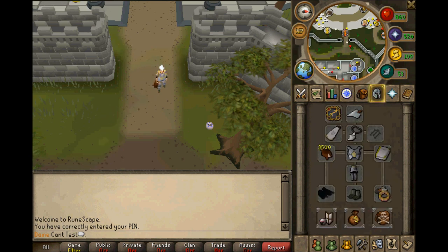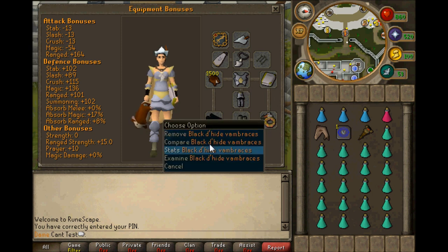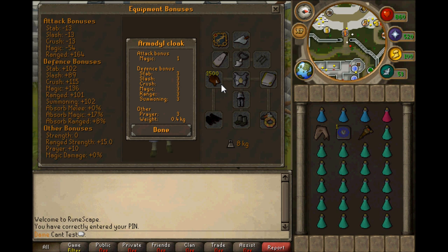I've got my range setup here. It's not Pernix — Pernix is the top range gear — but it's decent. You've got Robin Hood hat, range armor, armadale, archers ring, and the rest of it. You're probably better off with barrows gloves and ranger boots, but ranger boots are dropping like 2 mil every day so there's no point buying them. I'm using the prayer cloak because I want some prayer bonus so my prayers don't drain too fast.